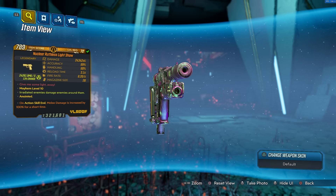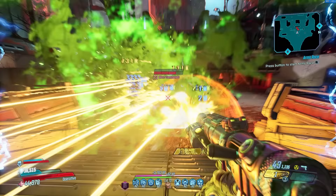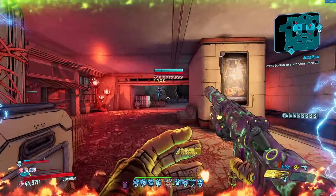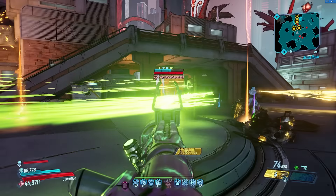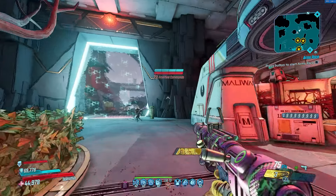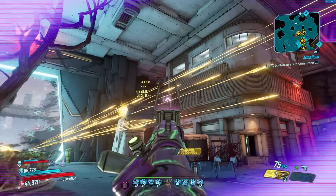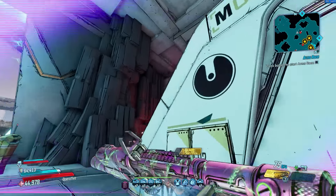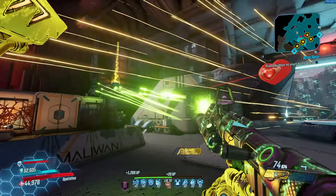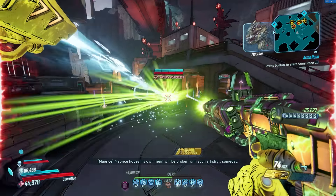Coming in at number two is the Light Show. What makes it so good? You guys remember the Infinity at number 10? The Light Show is like the Infinity, but better. In the hands of Zane, you can use Mana Focus to increase your accuracy and make this thing almost into a laser beam, avoiding the widespread that most players deal with. With Zane's clone active ammo regen anointment, this becomes essentially an Infinity Pistol — you can shoot it almost forever.